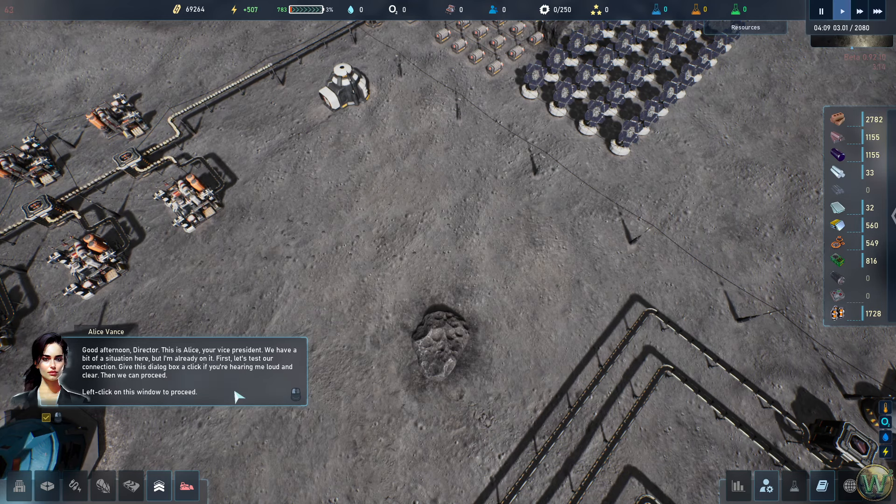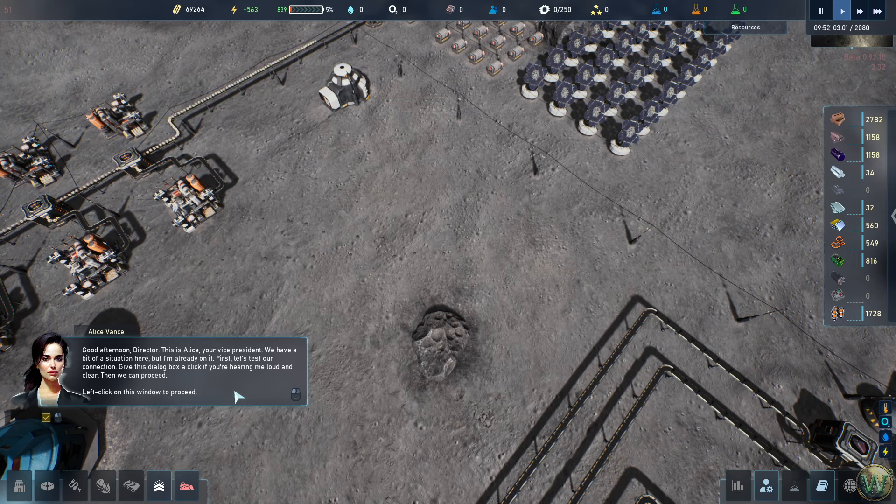Alice contacts the Director: 'This is Alice, your Vice President. We have a bit of a situation, but I'm already on it. First, let's test our connection — click this dialogue box if you're hearing me.' The narrator pauses to explain the story setup: Alice is the VP, we are the Director, and Mr. Halloway will be another character.